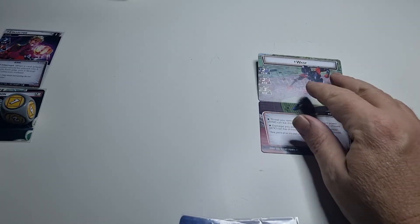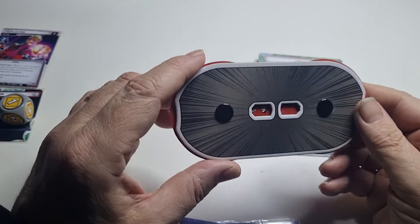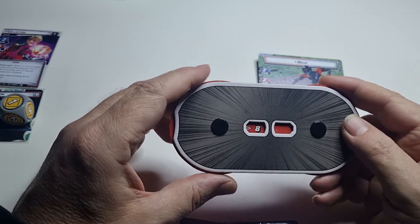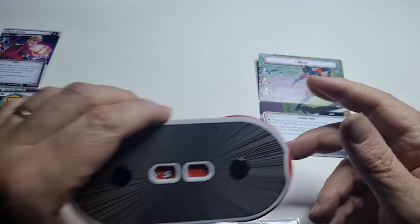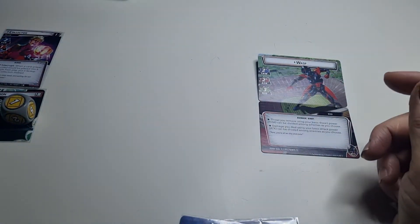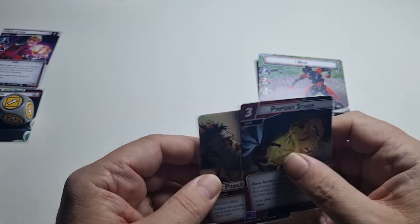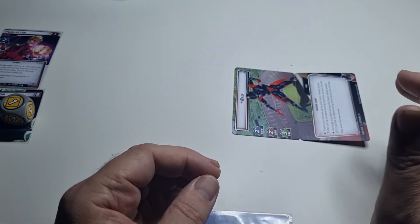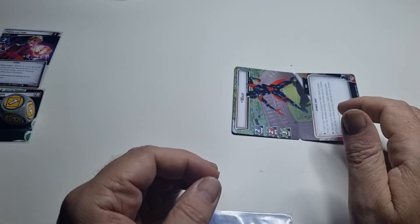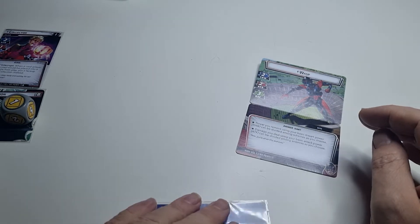So that does another four damage — one, two, three, four — leaving it on five. That will tap her out, and that will be the end of the turn. I draw three cards.